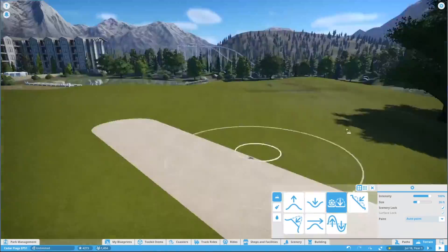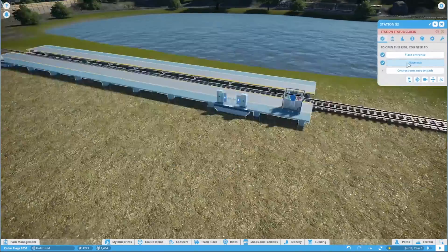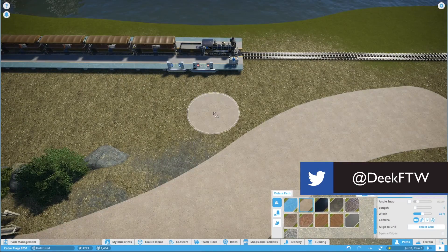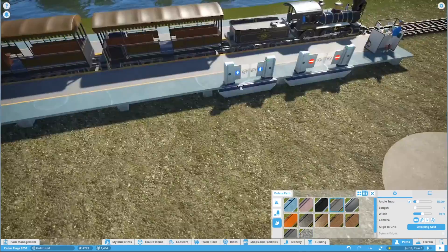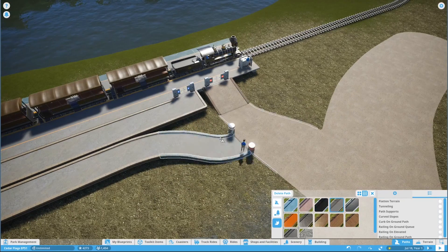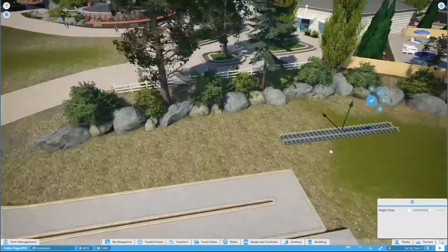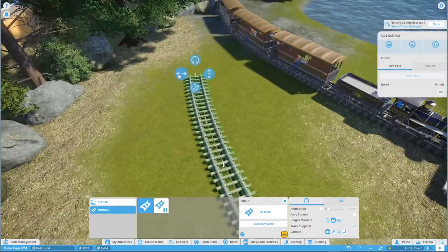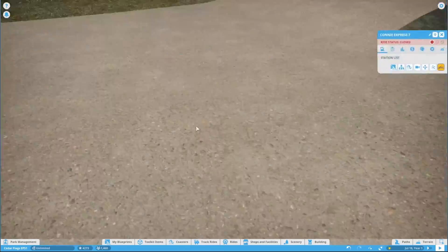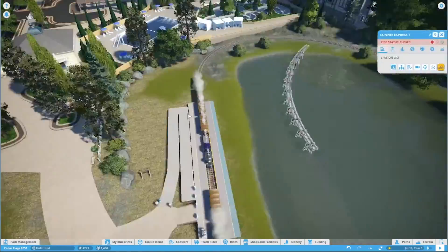Welcome back everybody to a brand new Cedar Flags episode. We are back at the back of the park and we have to build a little train platform back here. This was a plan from a very long time ago, back when we first laid out our railroad. We always wanted it to go all the way through the park and have another station at the back side. It's a bit of a challenge — this is a very strange area, especially with the pathing interacting with the slope and the elevated path of the station.